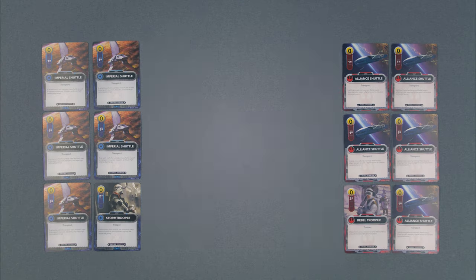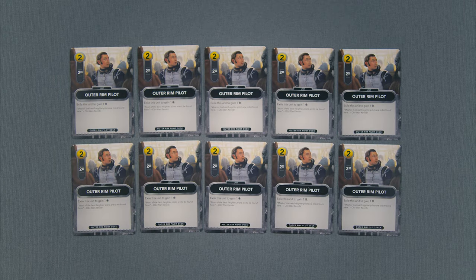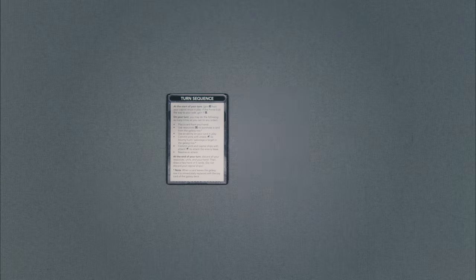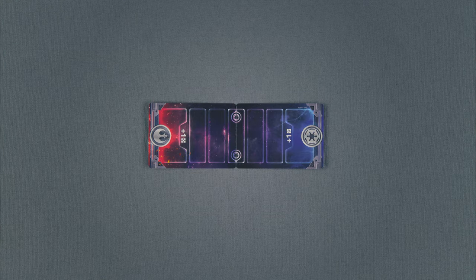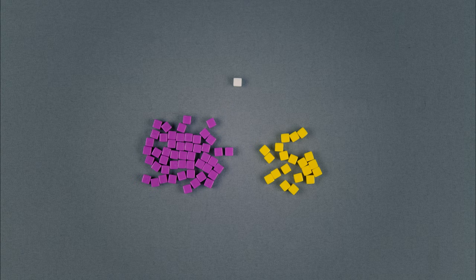Components: 10 Empire and Rebel Starter Cards, 90 Galaxy Cards, 10 Outer Rim Pilot Cards, 10 Empire and Rebel Base Cards, 2 Reference Cards, the Balance of the Force Track, 1 Force Marker, 50 Damage Counters, and 20 Resource Counters.